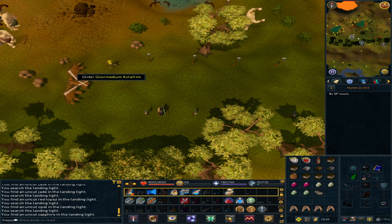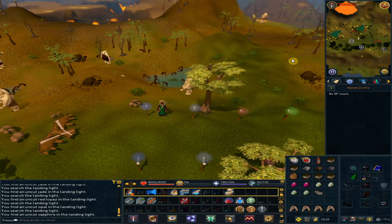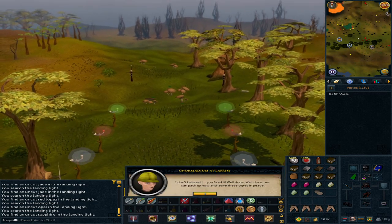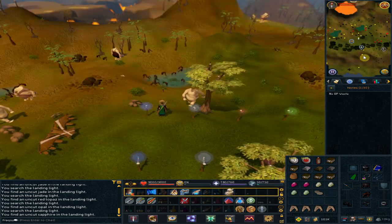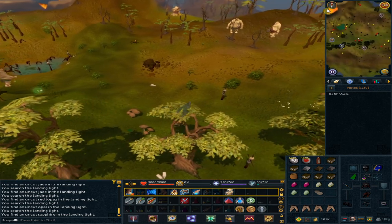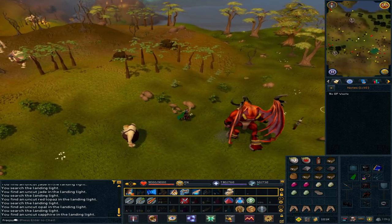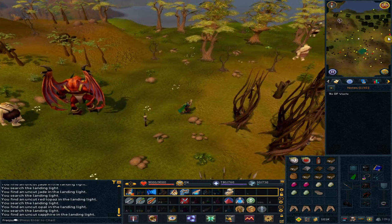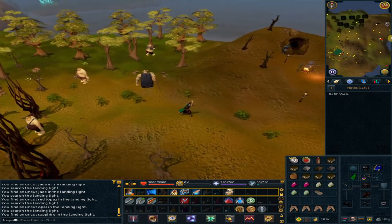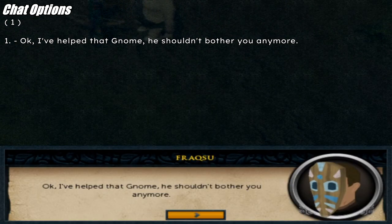After you are done, right-click the gnome and talk to him. Option 4: 'I've fixed all the lights.' Go east back to Rantz. Talk to Rantz. Option 1: 'Okay, I've helped that gnome — he shouldn't bother you anymore.'